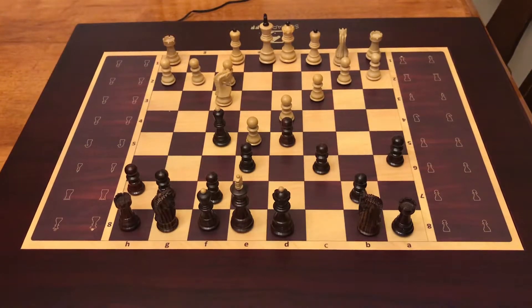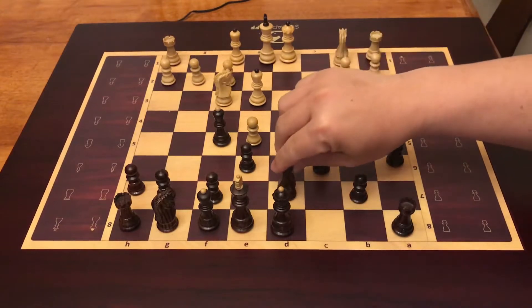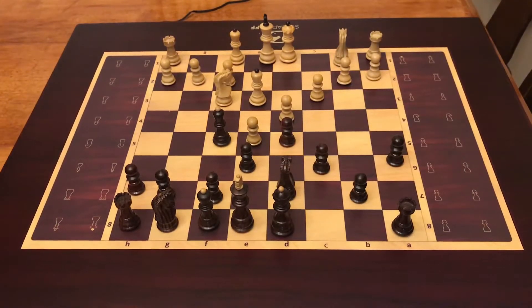I want to move my a7 to a6, just preventing the bishop from going to b5. Because later on I'm going to move my pawn to c5. So let's develop my knight to d7.